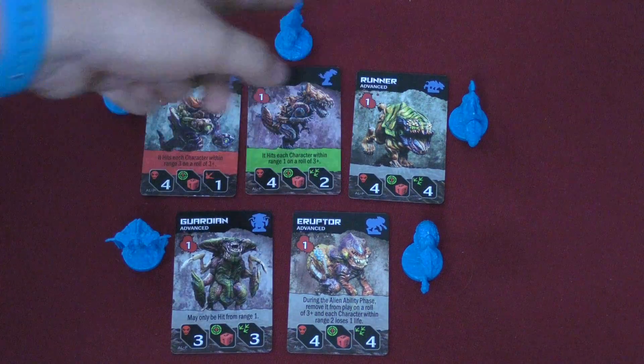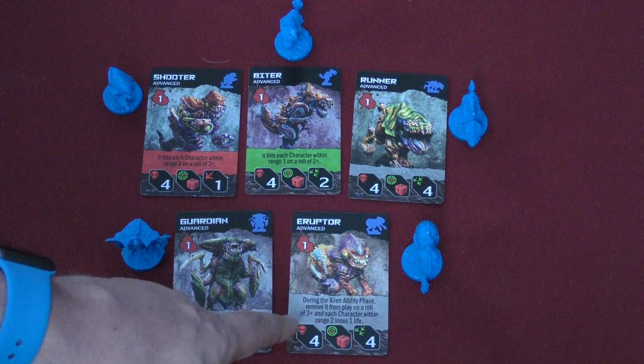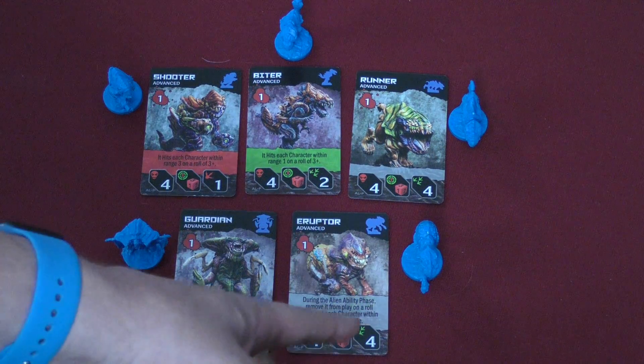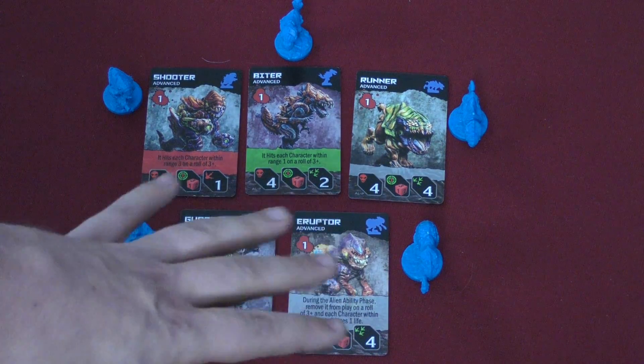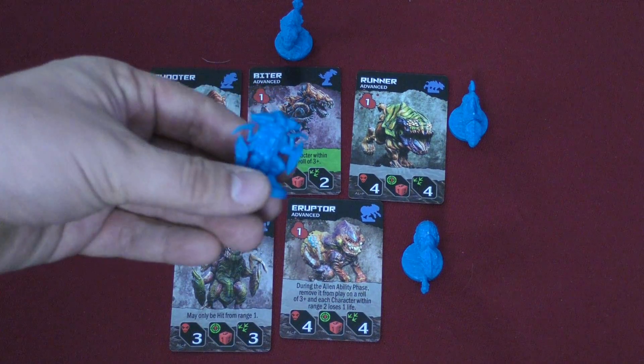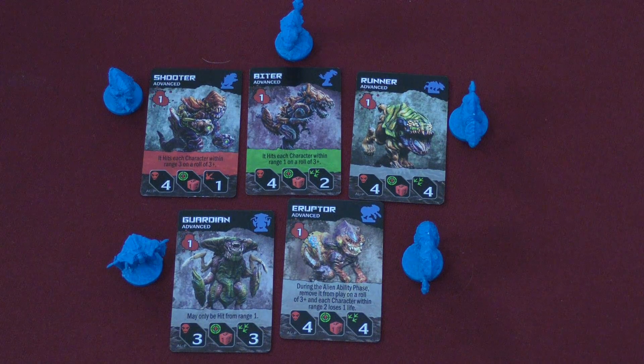The runner and the guardian are faster, and the eruptor is slightly faster or there's more of them — I'm not sure exactly why I hate these guys. They're blue, so when you see them on the board you're like 'ah, slightly more dangerous.' These are only going to make your game harder if you put them in the deck, so if I add them in, I might take some of the green ones out.